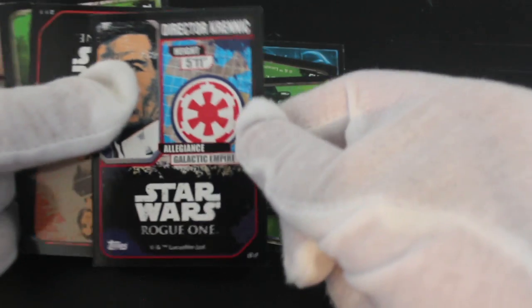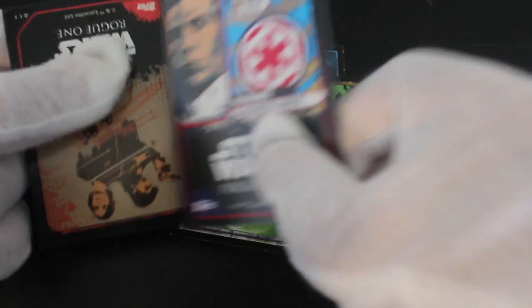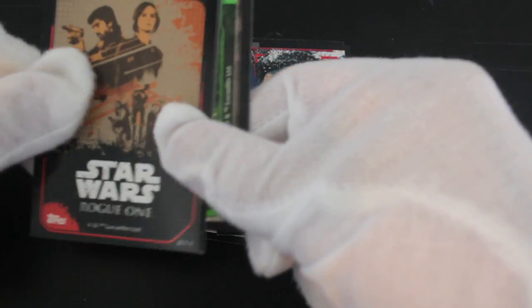These are interesting cards already because they're all different, I'll give you that. Director Krennic — hype 511, a bit of stats there for him. Look at him, he's going 'hey, I'm an imperial, gonna sort you out.'